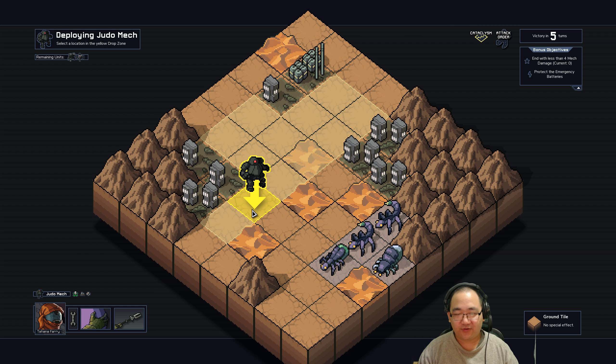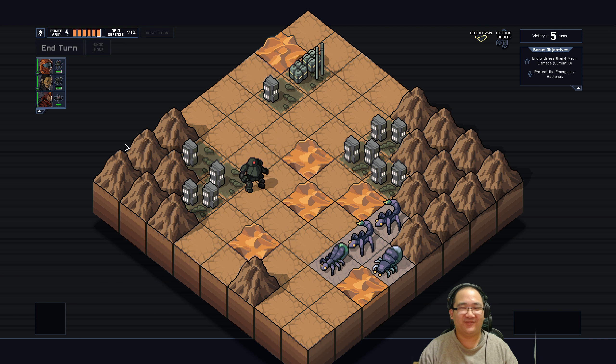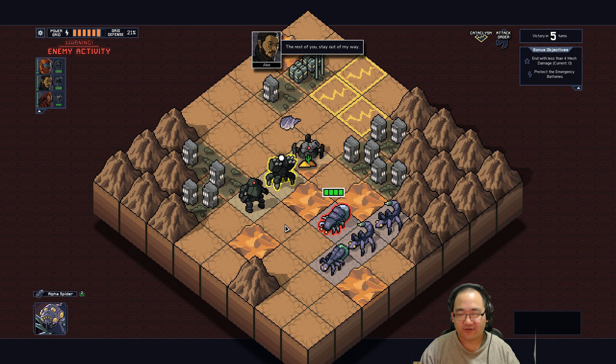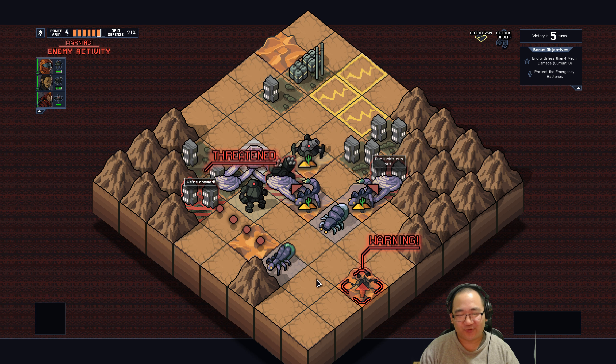I want to place my mechs in a way such that one Vex doesn't get between the two of them. Like this — maybe. It's a nice block though. Those things would jump — but we'll see what happens. I'm double webbed, which is kind of amazing.